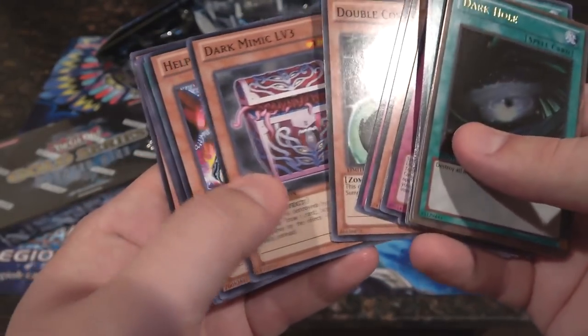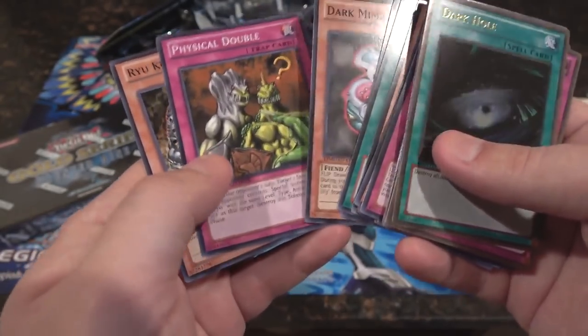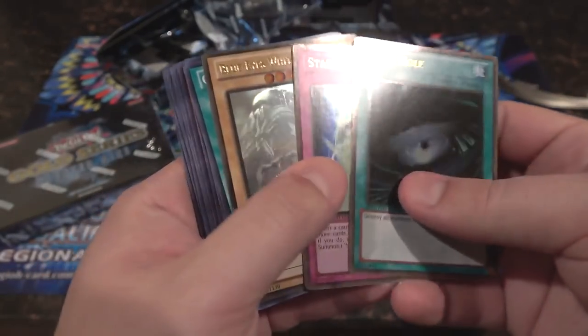We also have Starlight Road and Dark Hole — not bad, that's pretty good. Yeah, I got Blue-Eyes so I'm happy. That pretty much pays for your mini box. I feel weird calling it a pack because it's technically a pack but it's really not either.